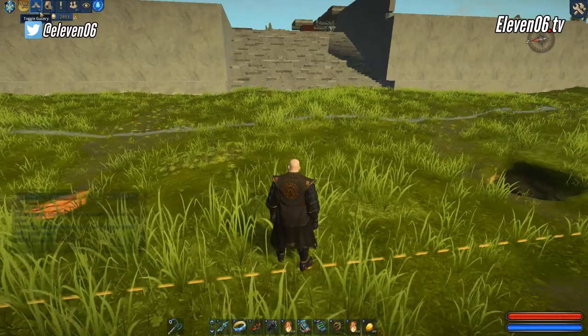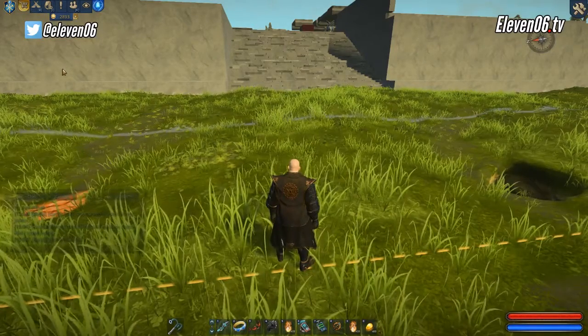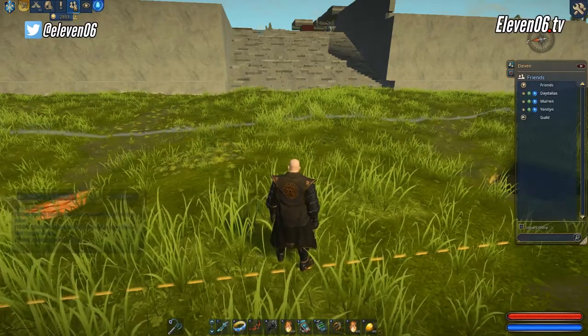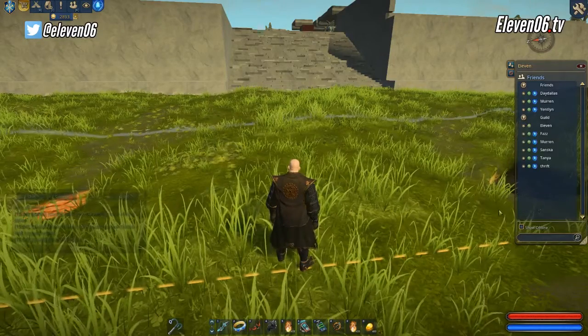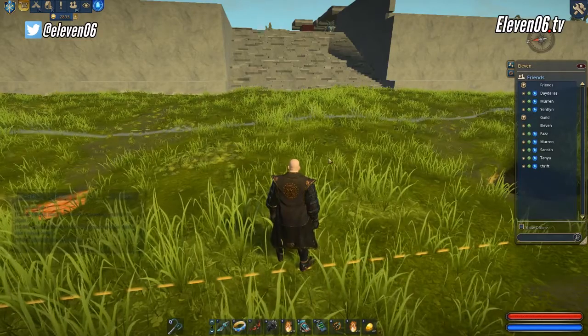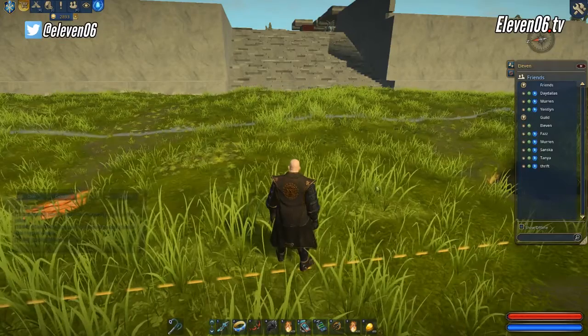Up here you're going to see a gallery and a marketplace — those are for actual purchasing or viewing other people's claims. You also have your inventory, notifications, and your friends list. The friends list hotkey is K, as indicated at the top. It's nice to open because there is an option to teleport via the teleport crystal icon right next to any one of your friends' or guildmates' names. If you want to teleport to them, you just click it and it'll bring you to them.